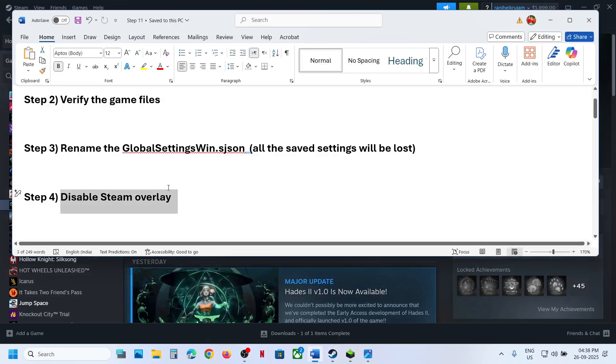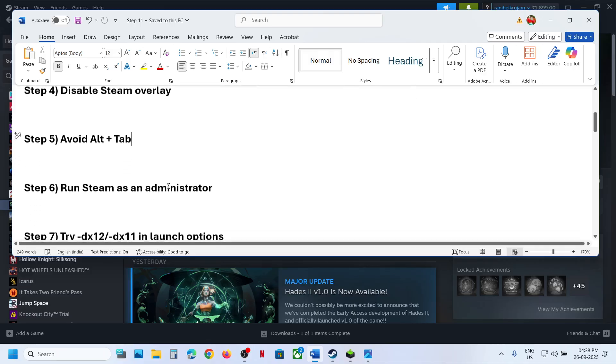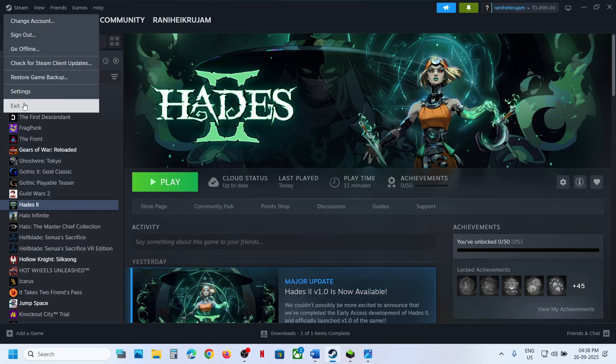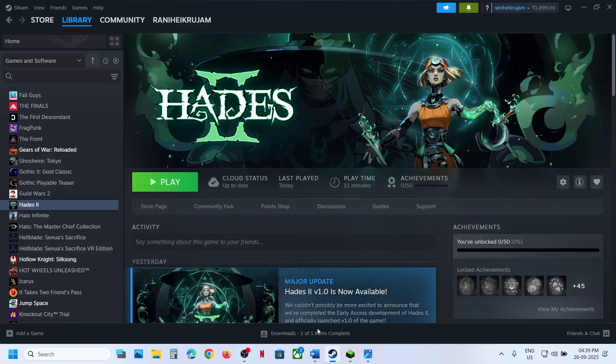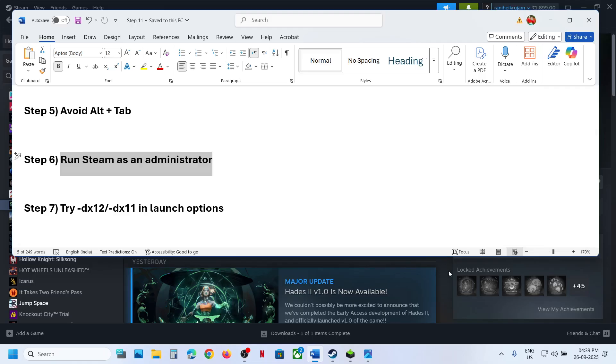The next step is to avoid alt-tabbing — while playing the game, avoid using all tabs. The next step is to run Steam as administrator. Close Steam, go to Steam and click Exit, then type Steam in the Windows search box, right-click on Steam, click Run as administrator, and check.